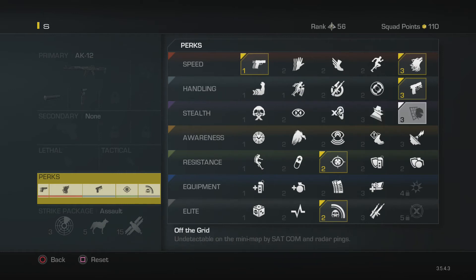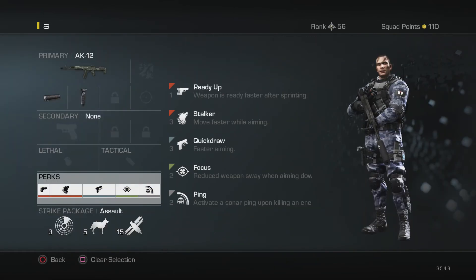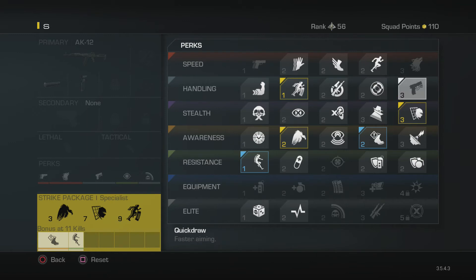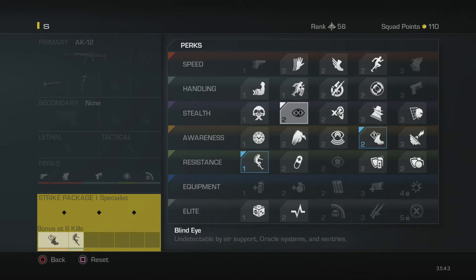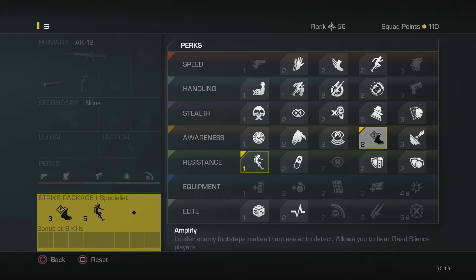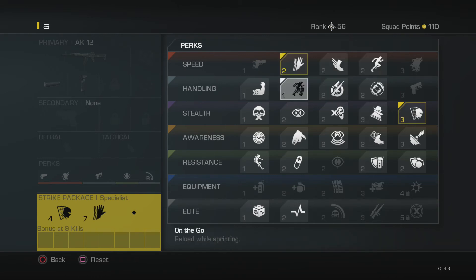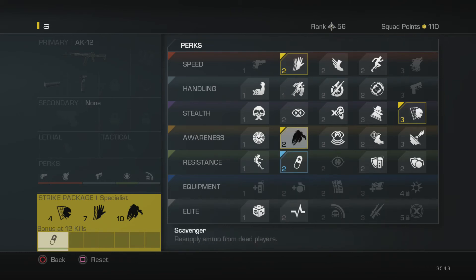I like to run Specialist. If you want to be stealthy, your first pick should be Off the Grid — that solidifies running the silencer. After that, I randomize the remaining perks based on whatever I feel will help me most in the match.